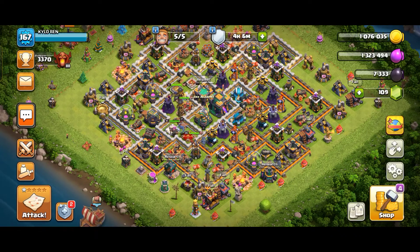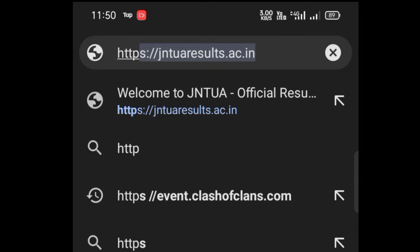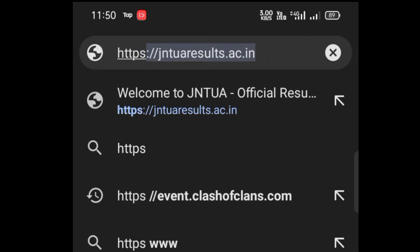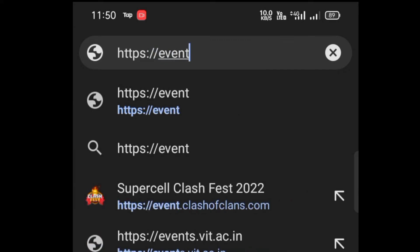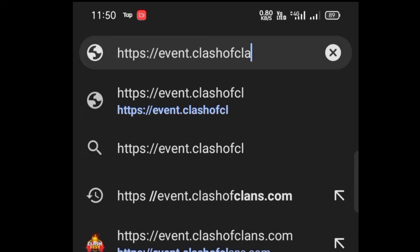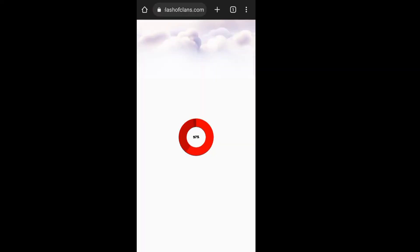Go to the browser. Now type the Clash of Clans link as shown in the video. The URL is: ttp is event dot clashclans dot com — press that Supercell Clash phase 2022 and the website link will come up.